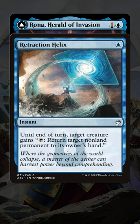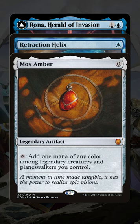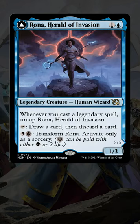If we cast the Helix targeting Rona, we can tap Rona to return a Mox Amber or Mox Opal to our hand, cast it, untapping Rona, tap the Mox to make a mana, then tap Rona again to return the Mox to our hand. We get infinite spell casts and make as much mana as we want. Use that responsibly.